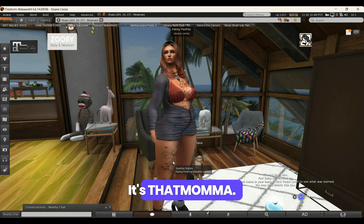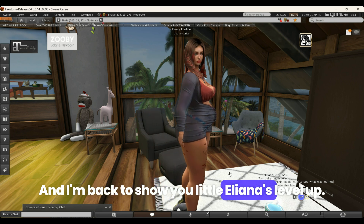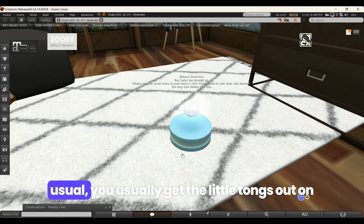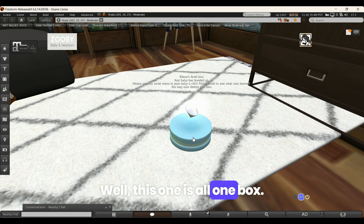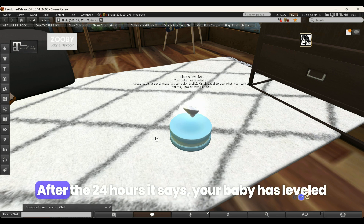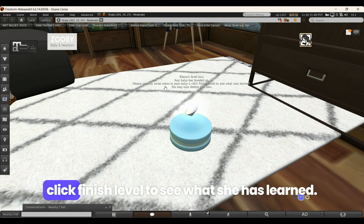Hey there, it's that mama and I'm back to show you Eliana's level up. We took the crystal out of the box. As usual you get the little tongs out on the sides when it's doing certain things, but this one was all one box — a diamond one — so it only took one day. After the 24 hours it gave me a little message saying your baby has leveled up. Please use the level menu in your baby and click Finish Level to see what she has learned, and then you may delete this box.